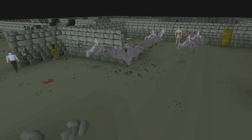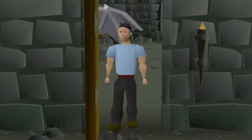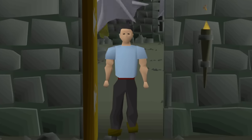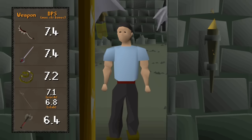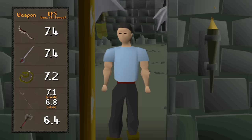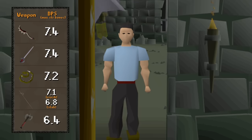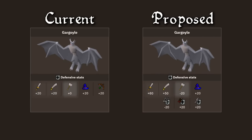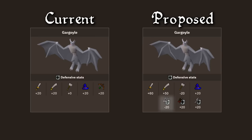Gargoyles — whether you're there for slayer XP, to make money, or to bank some smithing XP, we've all had to kill them at some point. They will also be seeing a sizable change to their defensive bonuses, with the intention of cementing crush as the attack style you'd want to slay them with. The current difference in damage outputs between crush, stab, and slash is pretty negligible. This, coupled with the fact that it's easier to acquire slash options like an abyssal whip rather than something like an abyssal bludgeon, makes their vulnerability to crush nearly meaningless. Increasing gargoyle's stab and slash defensive bonuses while lowering their crush defense should do the trick, especially with the introduction of the five-tick zombie axe to the pool of serviceable crush weapons. Also take note of the gargoyle's increased weakness to one of the new range styles, since heavy ammo can break rocks.